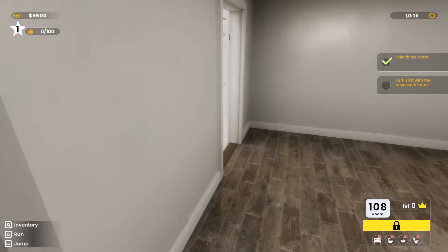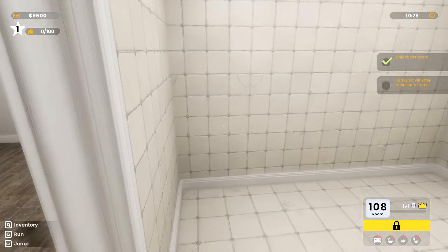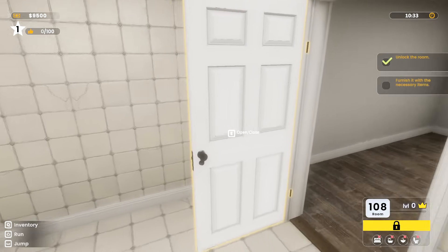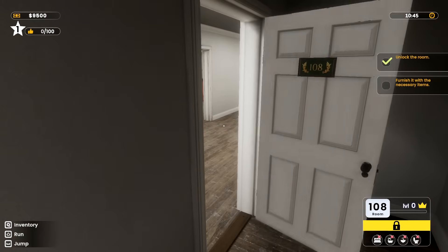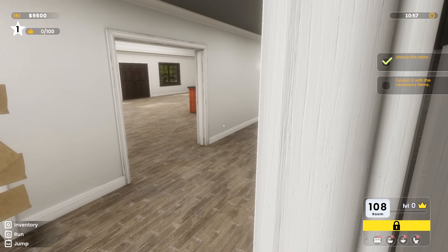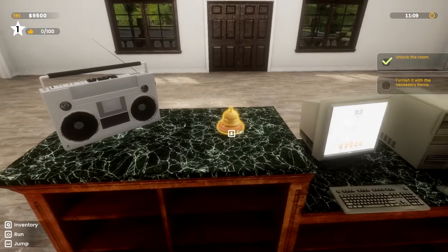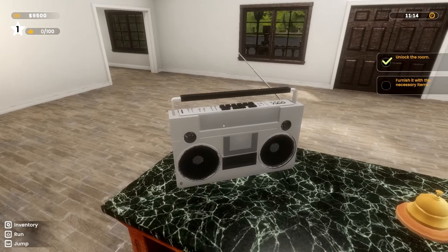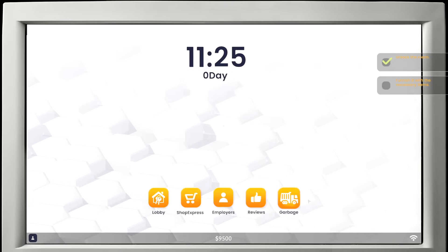Let's see how nice these rooms are. Hopefully I'll be able to turn off that music — I'll check the settings. There are a couple of cracked tiles. Okay, the doors close by themselves — it's haunted. Finish it with the necessary items. I'm guessing I have to go to the computer here and order some stuff. I can't turn this radio off — they really should give you that option. Let's see: furnish it with necessary items, employees, shop, lobby.